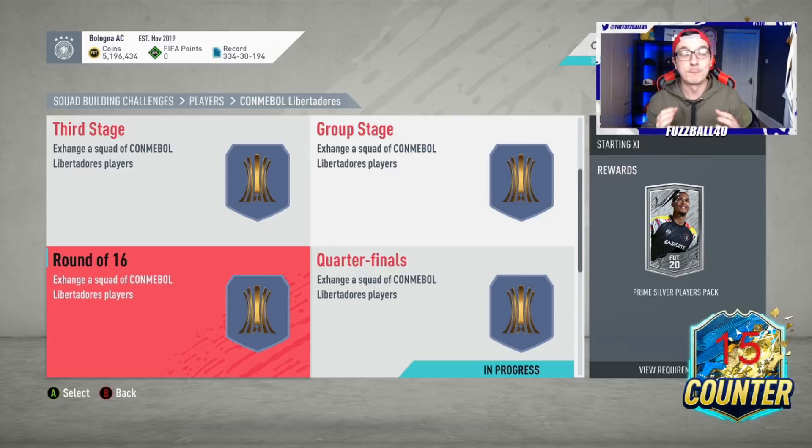The best time to do silvers for these SBCs is Thursday. When we get silver supply, silver prices crash and a lot of these cards get listed very cheaply. When I need to do these SBCs, I try to do them on Thursdays. Cards that are normally 2,000 coins I can usually get for 300 coins. So timing is the first important thing to note here.